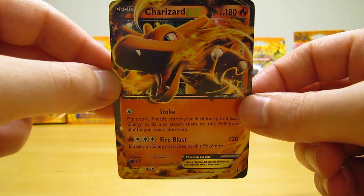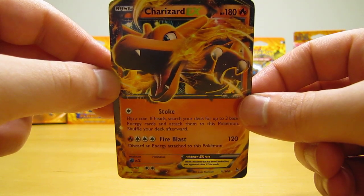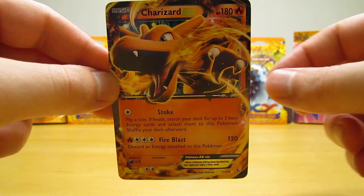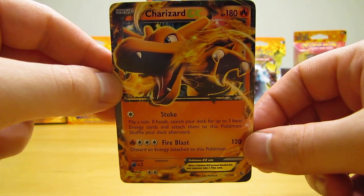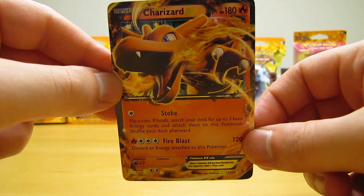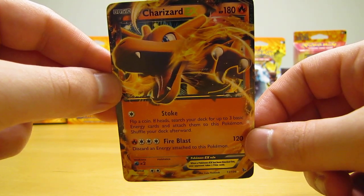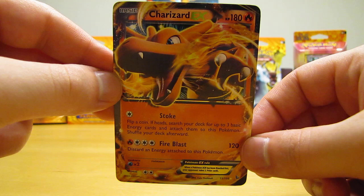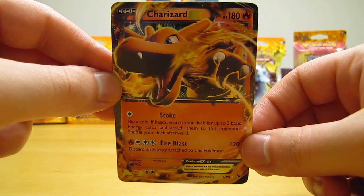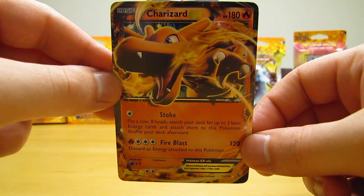There are three Mega Evolution EX cards in this set, and all three are secret rare cards. Those are Mega Charizard EX X, Mega Charizard EX Y, and Mega Kangaskhan EX. That covers the ultra rare cards, beyond the standard commons, uncommons, rares, and rare holos.